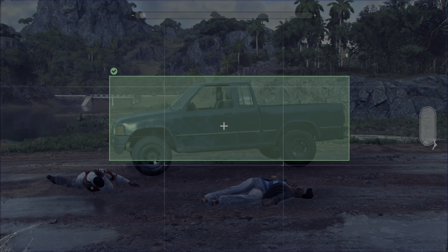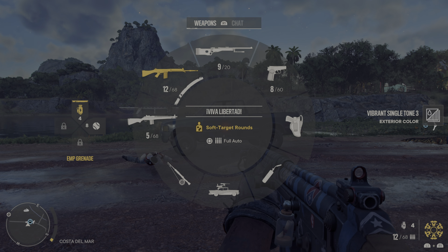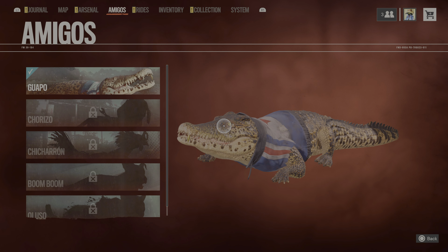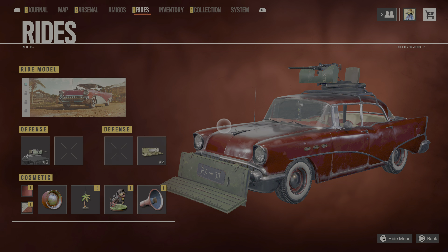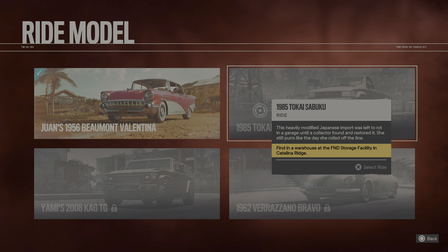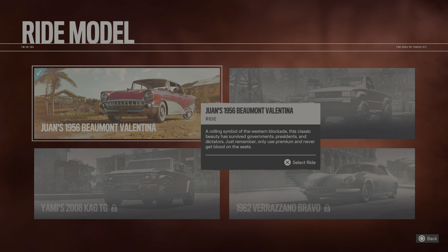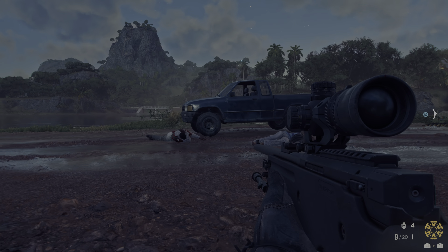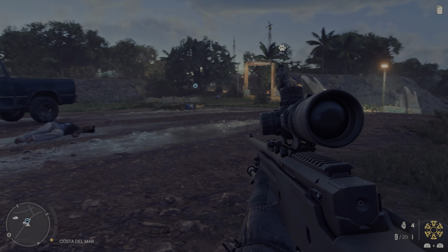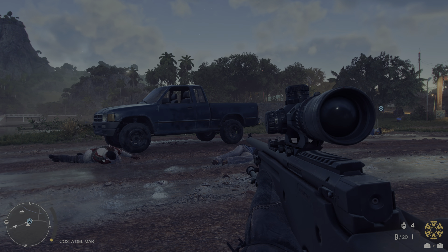Once you see the check mark, it's now in your inventory. It's not showing under rides directly, but if you're back at your camp and you call for a car, you can now choose whatever car you scanned and they'll bring one to you.